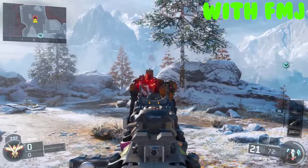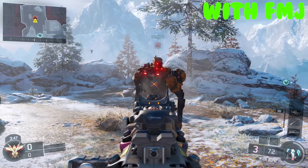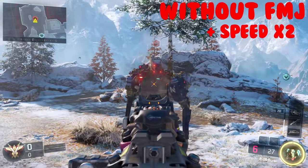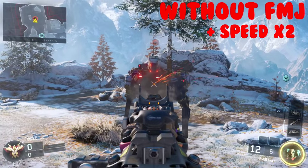For example, here's the PO6 with FMJ — it takes six bursts overall. I am using rapid fire, by the way. And here it is without FMJ, taking nearly double the shots. So if you're playing Safeguard, make sure you have FMJ equipped to your weapon if you plan on attacking the robot.